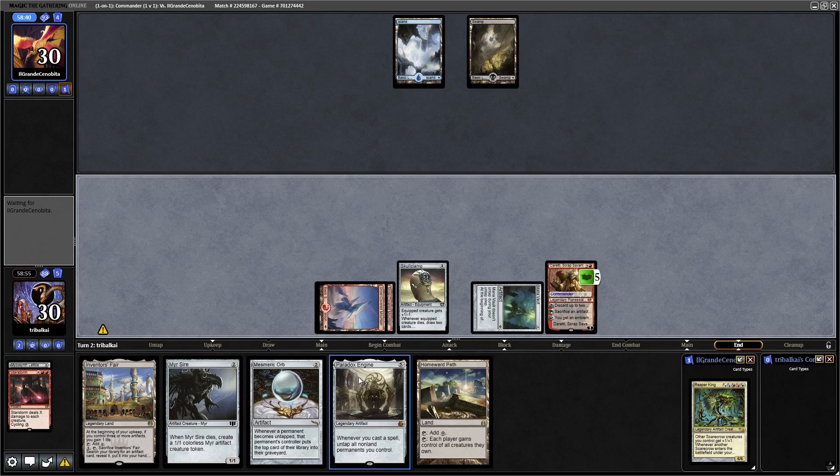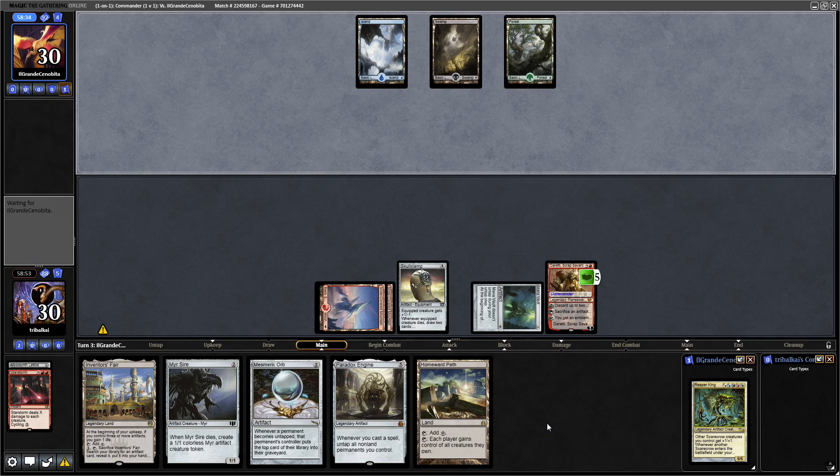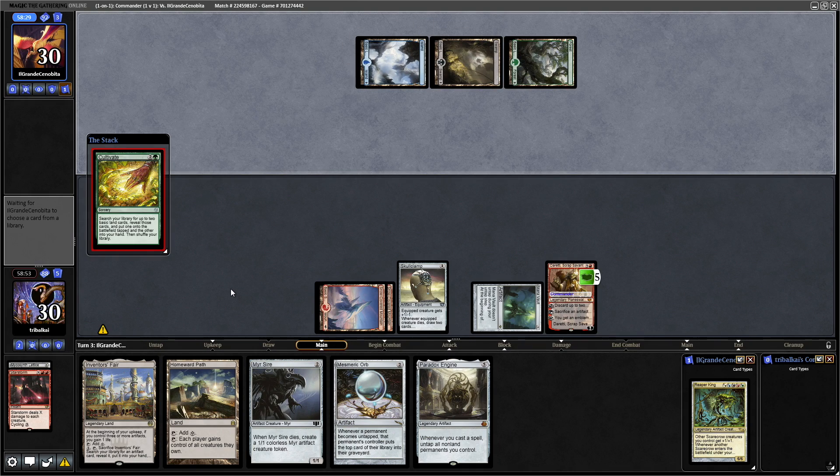I think we might have to discard that and then sack Skull Clamp and bring it back. Maybe we can just take a few turns and try to hard cast it. Now it is a Cultivate from our opponent, and that encourages me into getting down the Paradox Engine as soon as possible.